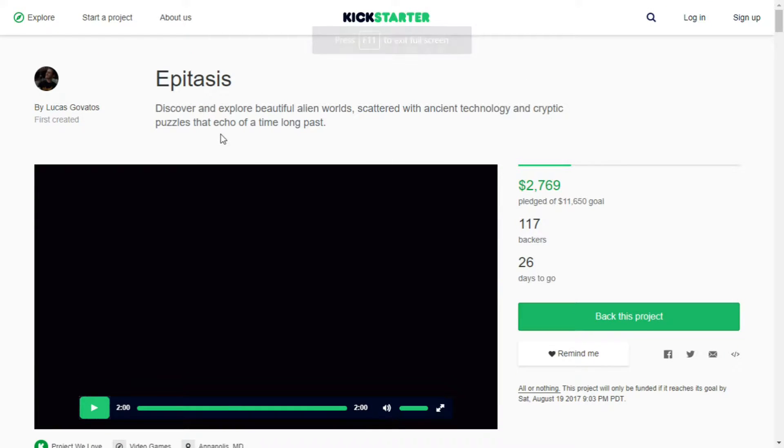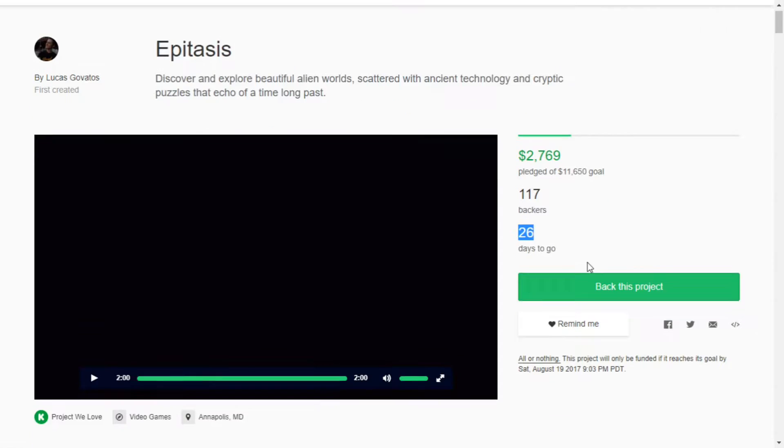Discover and explore beautiful alien worlds scattered with ancient technology and cryptic puzzles that echo of a time long past. It's pledged at two thousand seven hundred sixty-nine of eleven thousand six hundred fifty — that's not bad for an indie title. 26 days to go, about 19 days left when you watch this. It's by Lucas Govatos, first created.